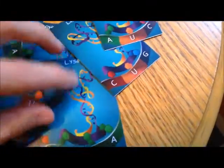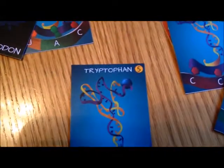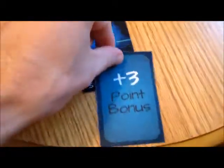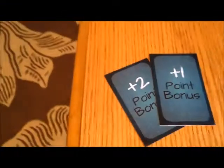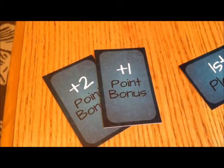For example, here's a six-point card because you need all the same colors, and here's a five-point card requiring an orange and two blues. One more thing: if you are the first player to connect an amino acid card to your chain, you pick up the three-point bonus card and place it in front of you — scoring an additional three points at the end of the game. The second player gets the two-point bonus card, and the third person to score gets the one-point bonus card.